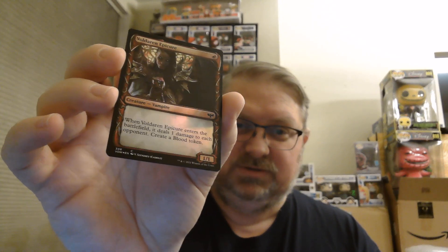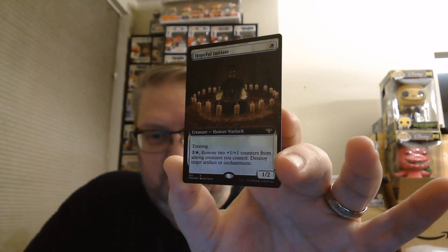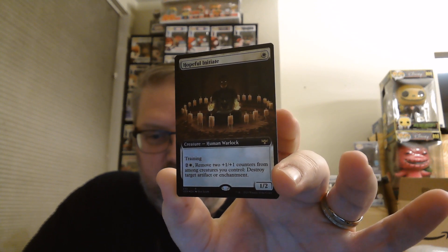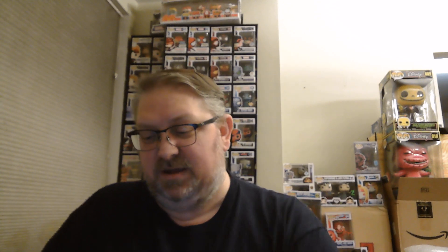Voldaren Epicure is a foil showcase. Our final full art foil is a nice rare 1-drop Hopeful Initiate with training — 2 and a white, remove two +1/+1 counters from among creatures you control, destroy target artifact or enchantment. Very nice.